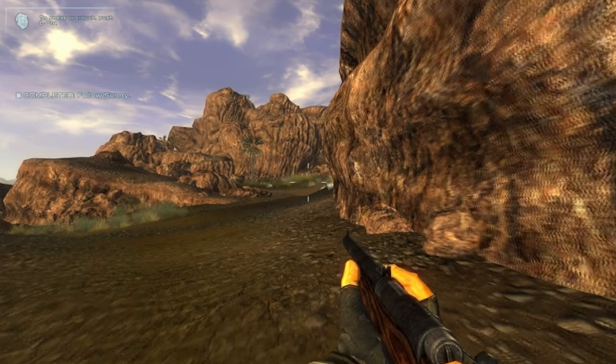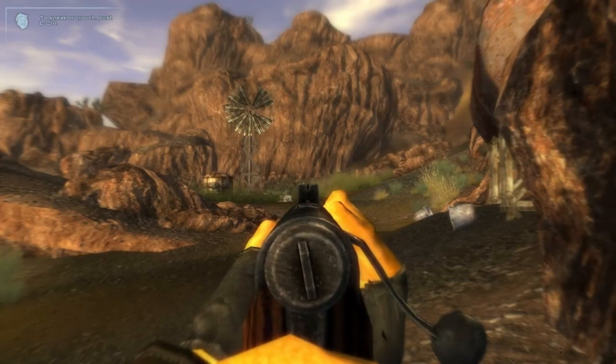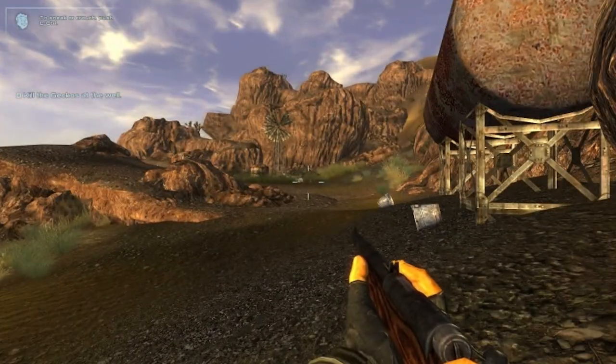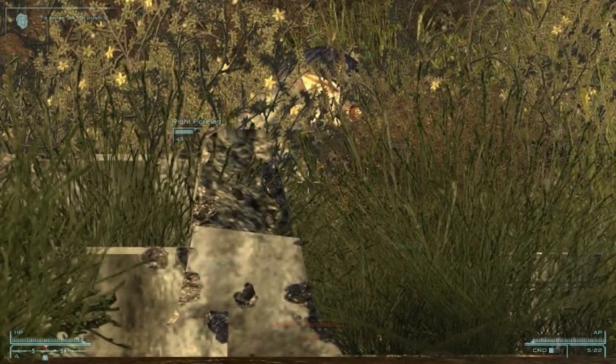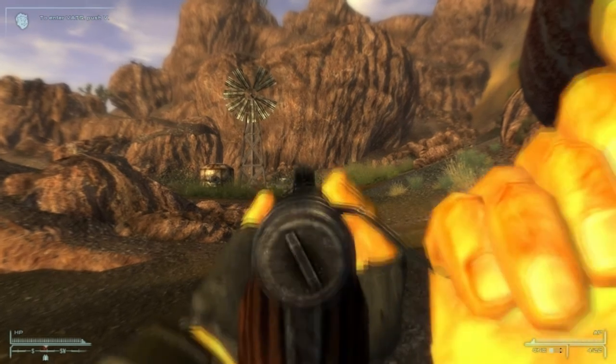The tag skills I went with were guns, sneak, and lockpicking. All right, you're on — go give 'em hell. There's my HUD — let's not try to lose that again.